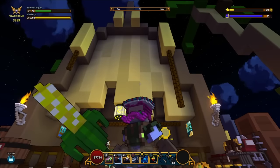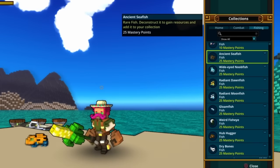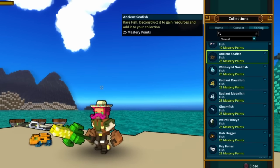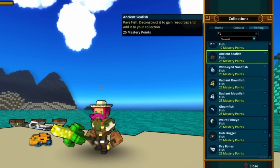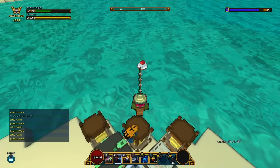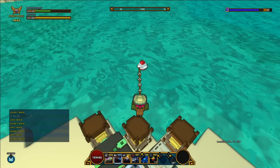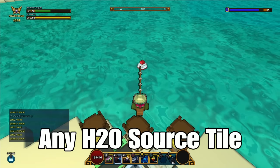Moving on to the actual ancient fish tutorial. The ancient sea fish can be a little bit tricky because it won't spawn anywhere else that another ancient fish spawns. So the easiest way to mitigate that is you just come to some mid-level water inside of a club that you can fish — gotta be like a Treasure Isle — and you're good.